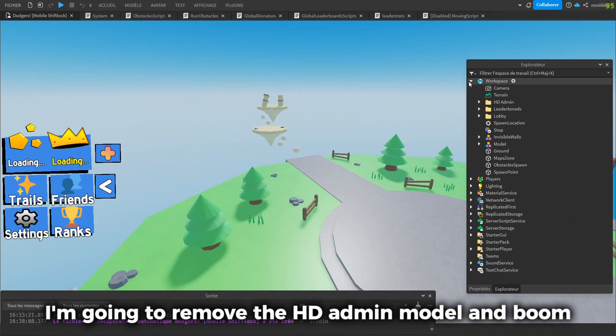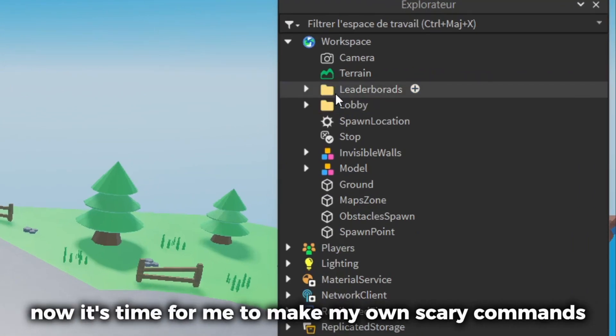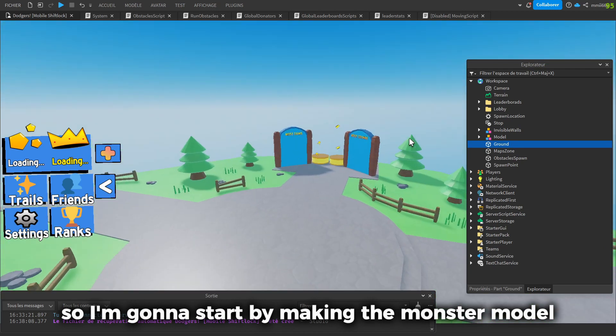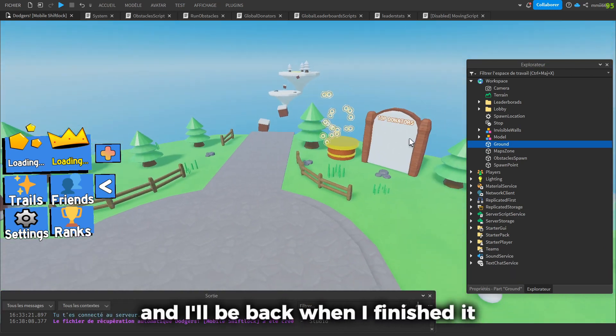First thing first, I'm going to remove the HD admin model. Now it's time for me to make my own scary commands. So I'm gonna start by making the monster model, and I'll be back when I've finished it.